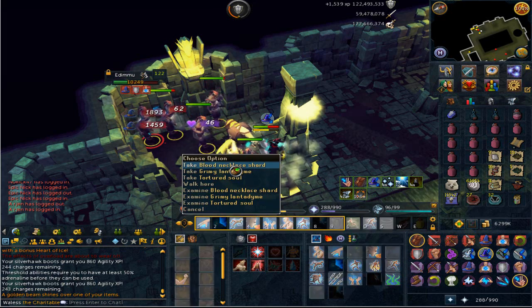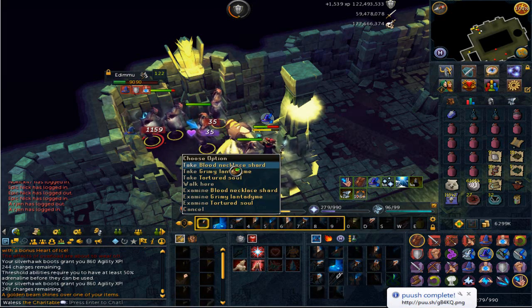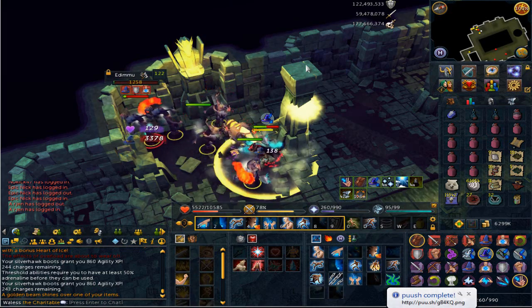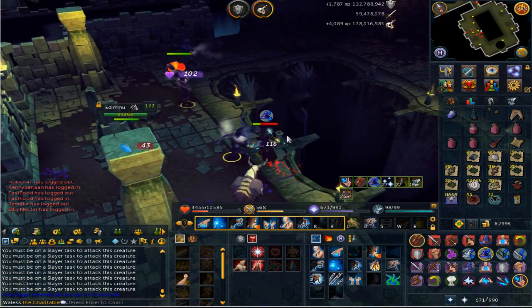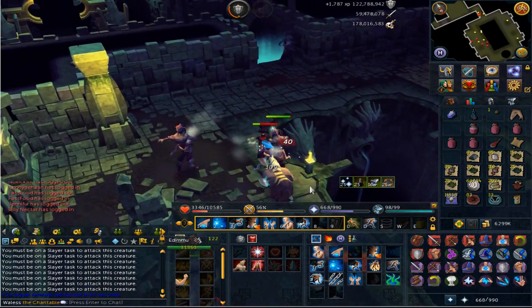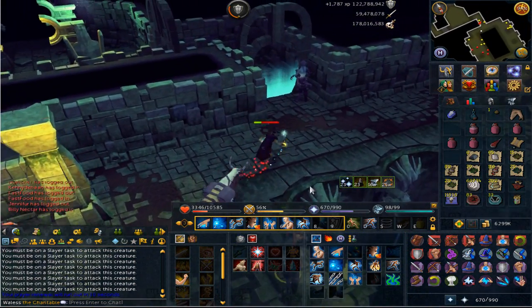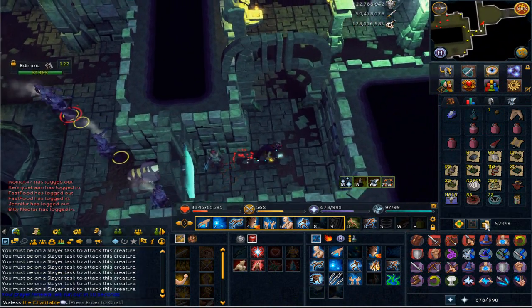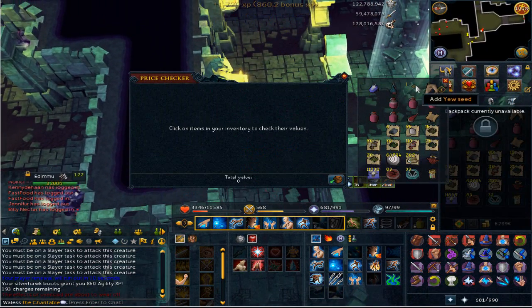Finally my 8-task dry streak is over - we got ourselves a blood necklace shard! Great stuff. That is the task done, let's get out of here. We got ourselves an elite clue as well as the blood necklace shard.